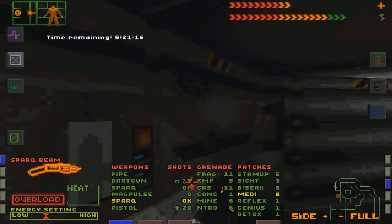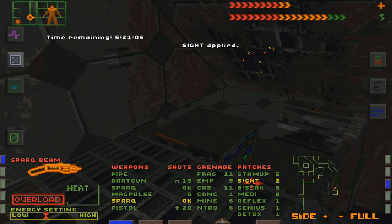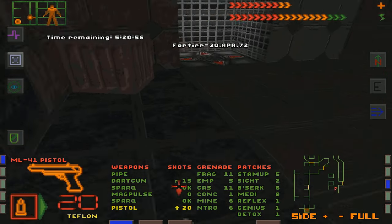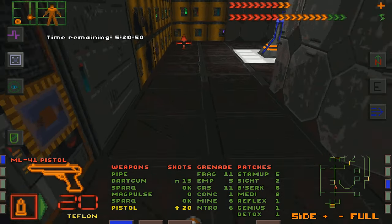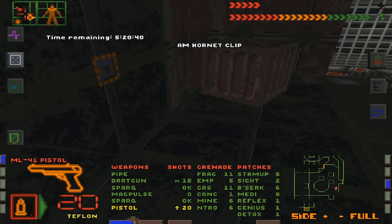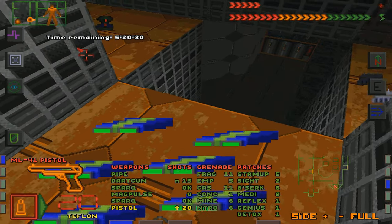I'm actually gonna go into the scary dark room. I wasted about 30 seconds going back and forth, and I'm gonna do it anyway. I'm gonna use one of my sight patches — these things are pretty handy in dark areas if you don't have the cyberware for darkness. But when they wear out you can't see anything. There's a lot of stuff here.